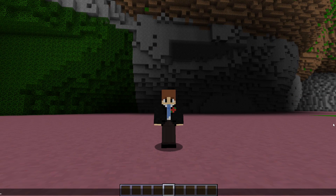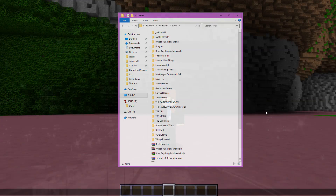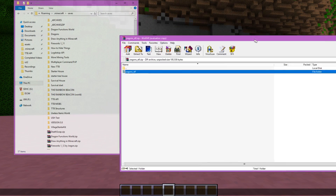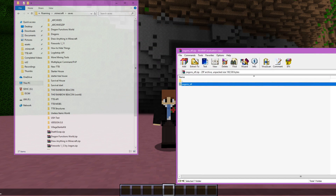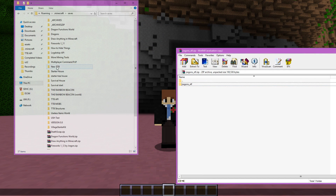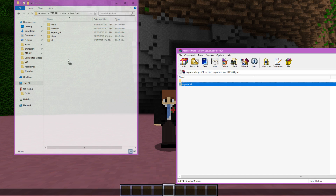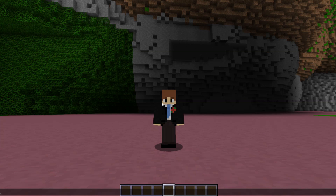I've explained this a million times, but I'm going to explain it again just in less depth. To install this, you need to download the Dragons.stf zip file, and in here you'll see a folder. Go into your saves, go into data, go into functions, and all you have to do is just drag and drop that in there, and then you're almost ready to go.